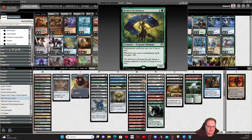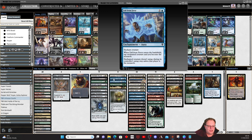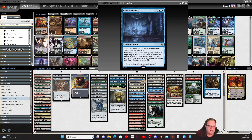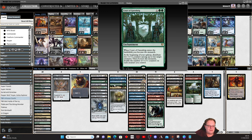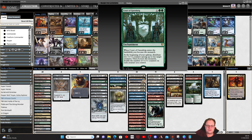Moving to three-drops: Lands' Judgment — starting with you, each player votes for a non-land permanent you don't control; exile each permanent with the most votes or tied for the most votes, so a little bit of removal. Fall from Favor comes in because it gives us the monarch ability — tap a creature and you become the monarch, and the enchanted creature doesn't untap during its controller's untap step unless that player is the monarch. First court: Court of Cunning, so we can start milling everything in sight. Court of Garenbrig puts plus one plus one counters on our creatures.